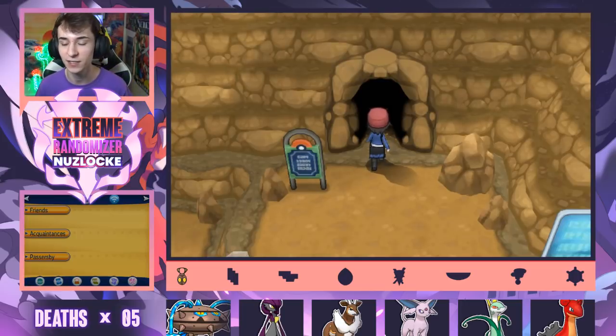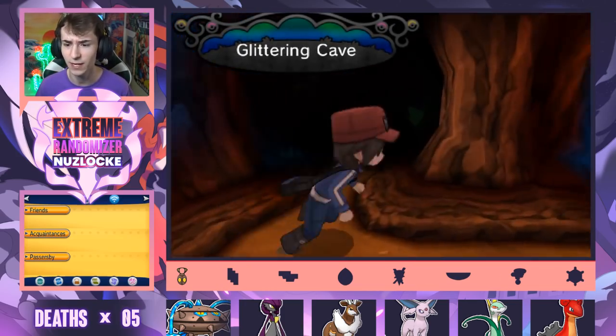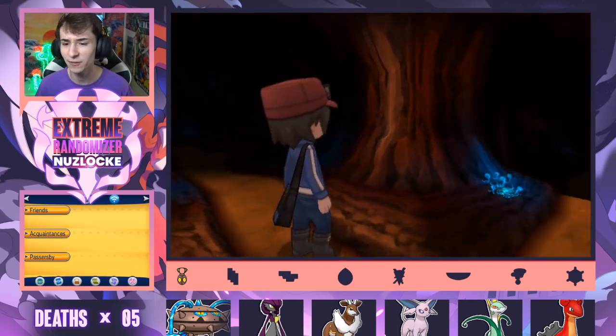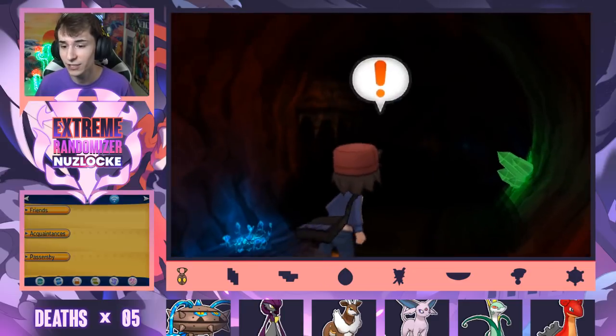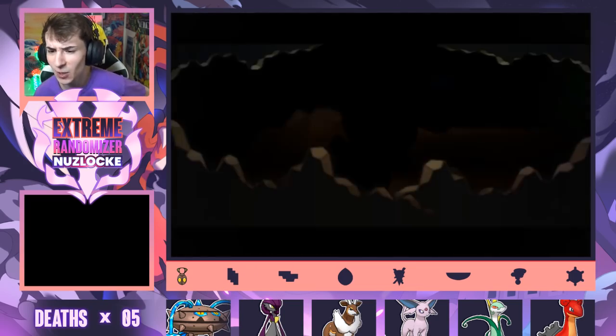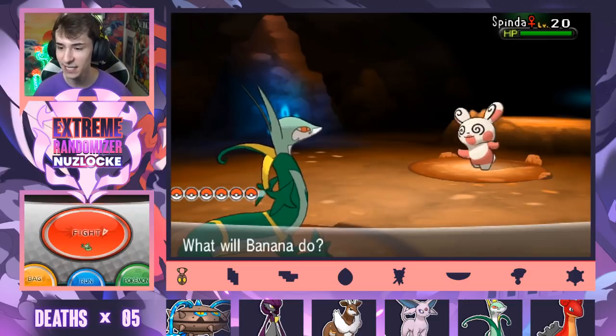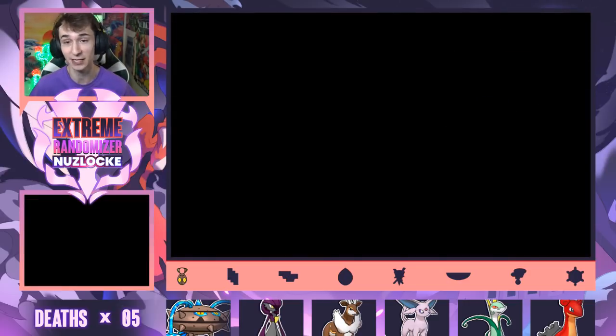I decided to swap out Duskull and Aerodactyl. I figured Aerodactyl is pretty frail, plus it's also an Electric type, and we already have Sauce — no need to repeat typings. Let's just throw Espeon on. We got Spinda. This is where we got Serperior last time. It seems like we got the best possible encounter.